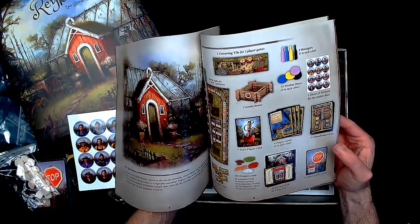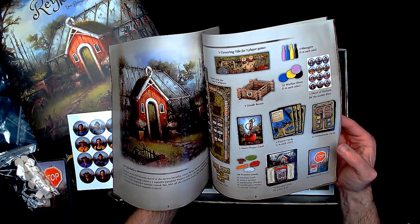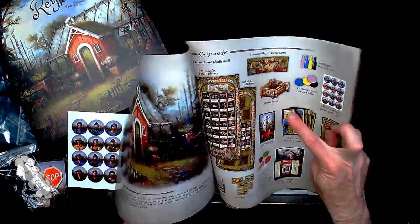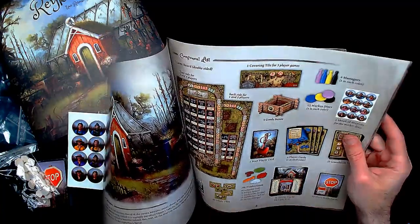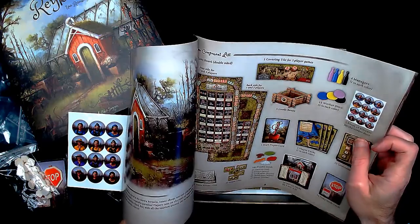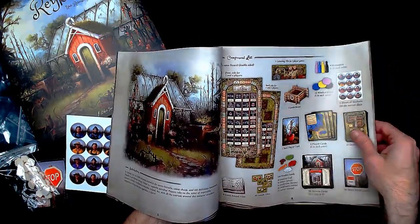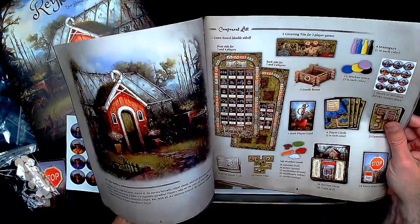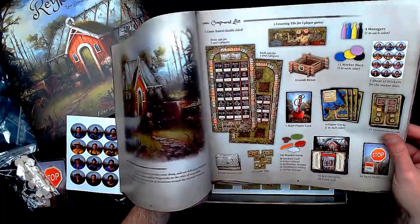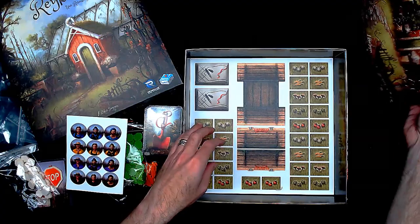So we've got tomatoes - I was wrong on the strawberries. Tomatoes, lettuce, mushrooms, cauliflowers - I was wrong on the wool - and carrots. We've got goods tiles and goods boxes, so it looks like I've got to build some crates. There's a covering tile for three-player games. Three and four players is on this side of the board, one and two players on the back side. That's great use of the space. And then there are eight game round tiles and some goods tiles.